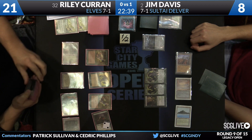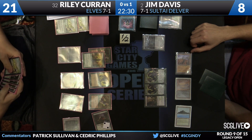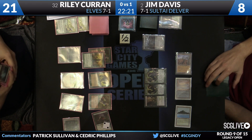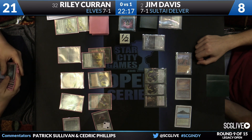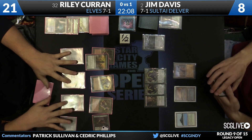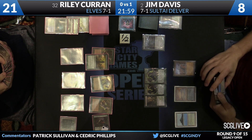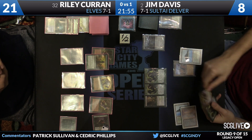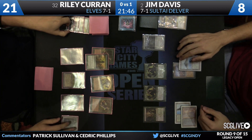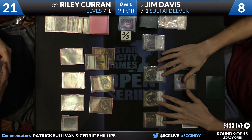It's kind of easy to forget how good Scavenging Ooze is in Legacy. Scavenging Ooze at its worst is still not the end of the world, and there are so many matchups like this where if it goes unchecked, it's very hard for the other person to play Magic. Karan Ranger activation will untap the Dryad Arbor, allowing Riley to pick up and replay his land. Davis draws a Tropical Island. This allows Jim to Abrupt Decay the Ooze and play Tarmogoyf, which is at least a starting point. Four or five Tarmogoyf now — two of them in fast.